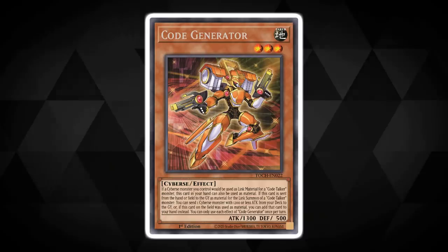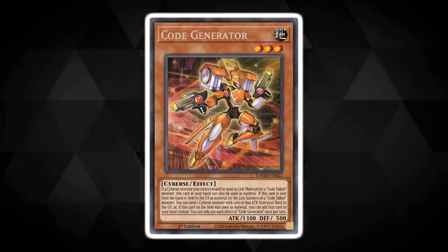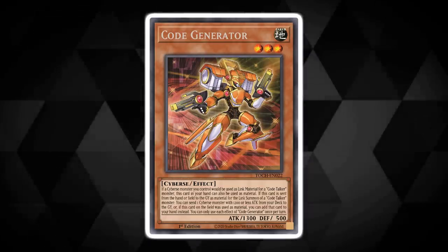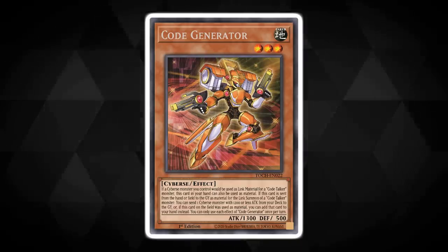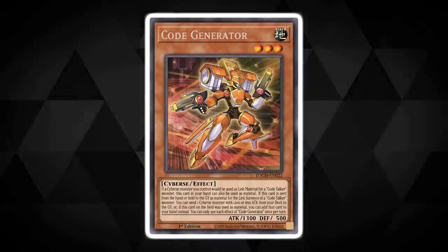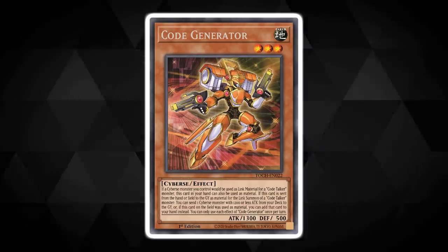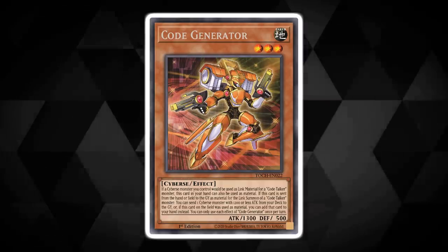And now for our third and final import announcement. We take a slightly different path this time — forget about warriors and equip spells, let's go into cyberspace. We take a new addition to the Cyberse type monsters with the fantastic Code Generator. Code Generator is a level 3 Earth attribute Cyberse type monster with some insanely cool effects. If a Cyberse monster you control would be used as a link material to make a Code Talker monster, you can also use this card in your hand as material too. If Code Generator is sent from your hand or field as link material to summon a Code Talker monster, you can send one Cyberse monster with 1200 or less attack from your deck to the graveyard. But if you use this card from the field as material instead, you can add that 1200 attack monster to your hand instead.